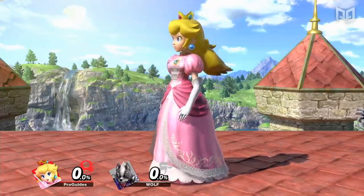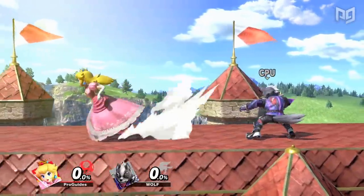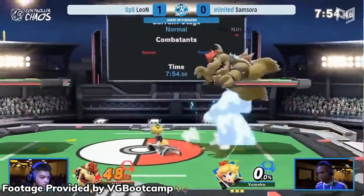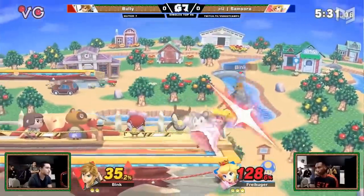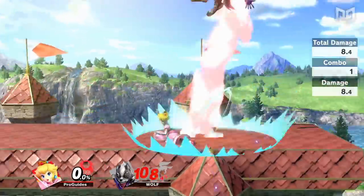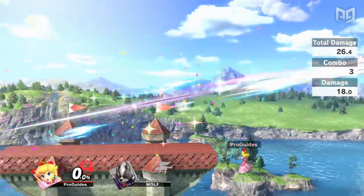Princess Peach has an insane combo game herself. Peach's ability to float just above the ground lets her use her aerials as though they were grounded moves, removing any wasted time from rising or falling with a jump. Both Peach's down tilt and neutral air can start crazy early percent combos, sometimes taking opponents from 0 all the way to 70 or 80 off of one hit. She can also get consistent combos off of down throw to deal more percent and get stage control. At higher percents, Peach can still convert off of down tilt, sometimes confirming KOs into up air, and her down air can also combo into fair to take stocks off stage.